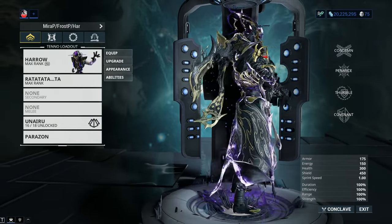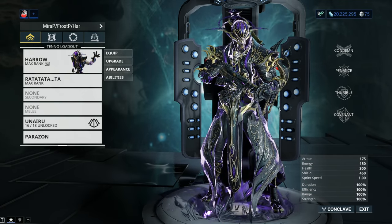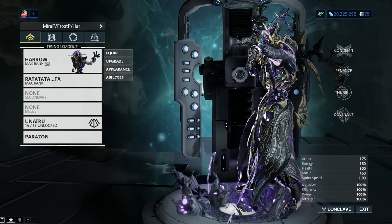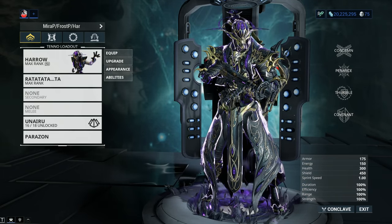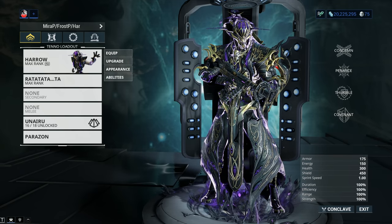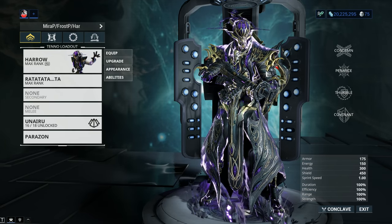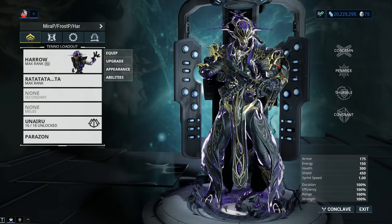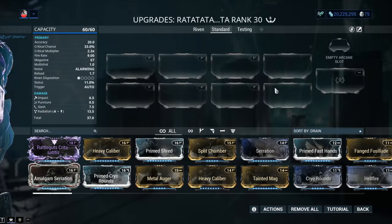When it comes to building the Rattleguts primary, you might be curious what grip and loader you should use. Normally I like to give you options, but when it comes to the Rattleguts, there's a pretty clear way of building the quote-unquote best Rattleguts right now in terms of DPS. It's gonna be Tremor with Splat or Killstream, depending on your preferences. From a mathematical and DPS perspective, this is the way you should go.